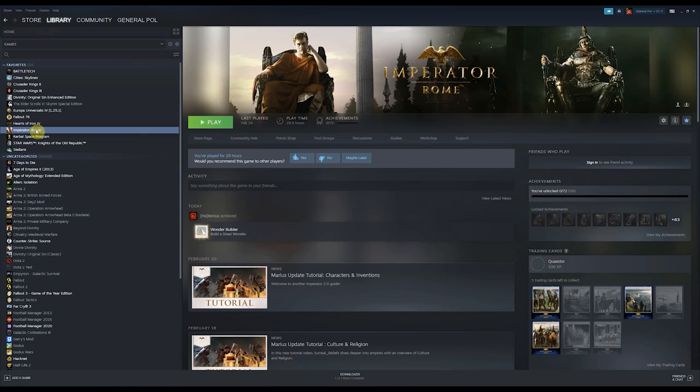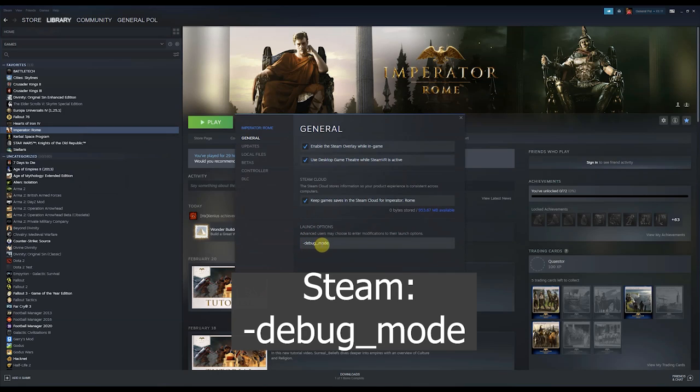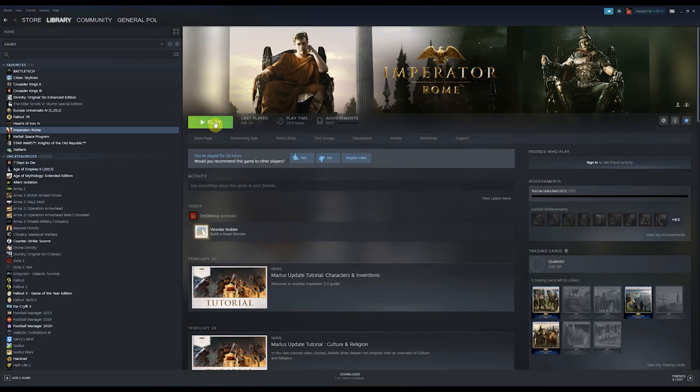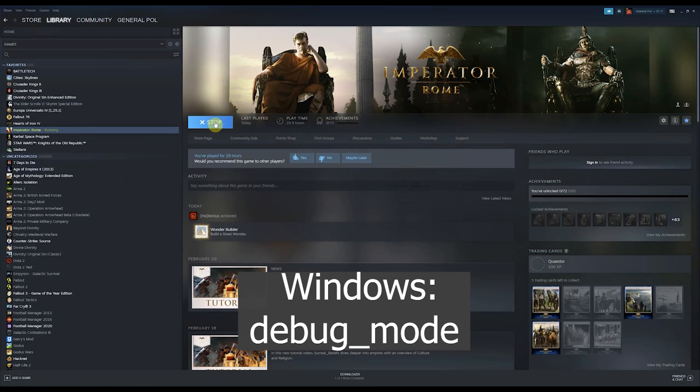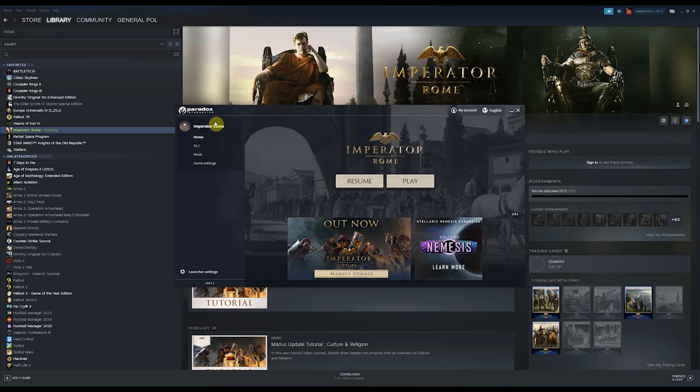To do this in Steam, right click on your game, go down to properties and you'll see in the launch options you'll want to enter -debug_mode. You can then close out there and click on play to launch your game. In a Windows version of the game, create a shortcut to the game, right click on the shortcut, choose properties and in the target field add -debug_mode at the end.